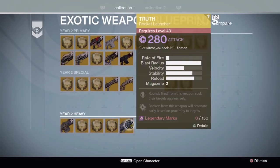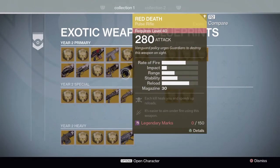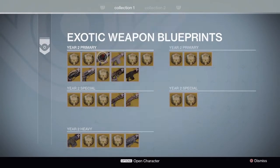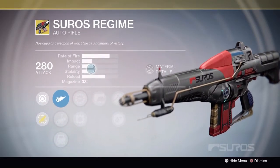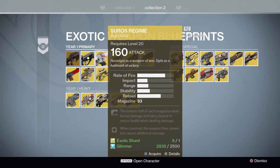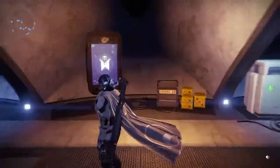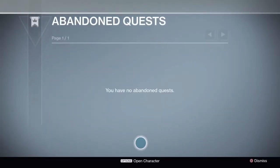Let's see what made it over: The Truth, the Thunderlord, Fourth Horseman, Invective, Red Death, Bad Juju, Hawkmoon, Last Word, the Thorn, and Monte Carlo. I actually went and looked at all of these — the only one they changed aesthetically is the Thorn, and if you notice, the stats are kind of different in comparison to the original. The Thorn was a lot more deadly, but there's an ability on it now that's better. This is the abandoned quest giant tablet right here — this is where you'll go to get all your story missions again.